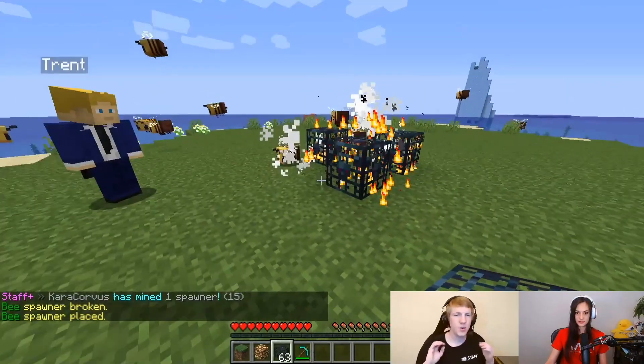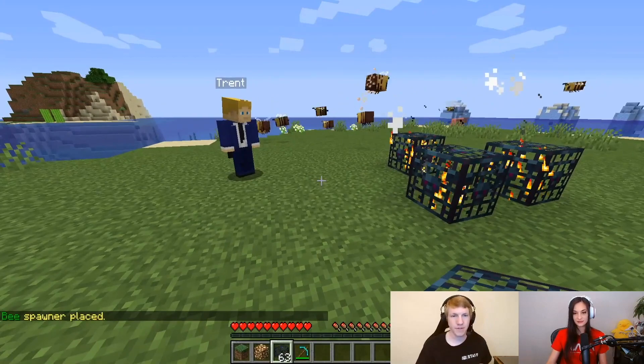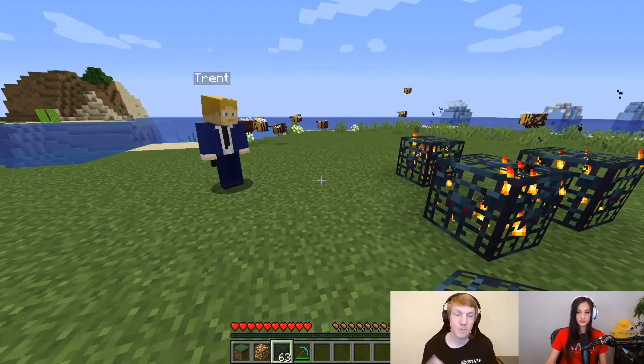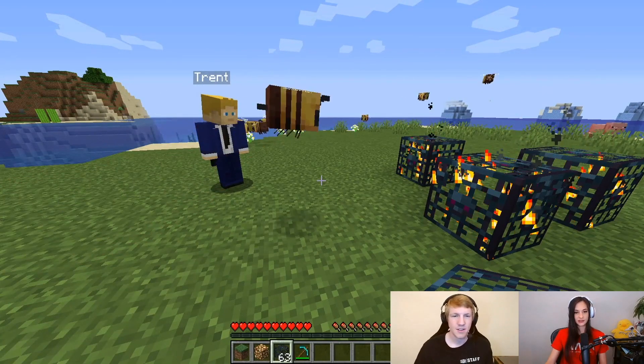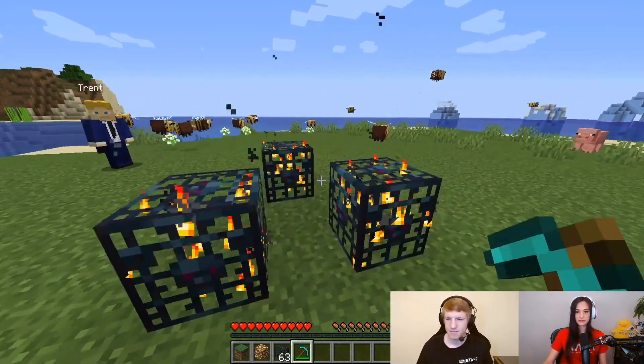Not only can you give people any animal type spawner, but if people find spawners out in the world, like in caves or things like that, they can actually mine those spawners, pick them up, and then place them elsewhere. Because in normal vanilla Minecraft, it just disappears — you don't get to keep it.